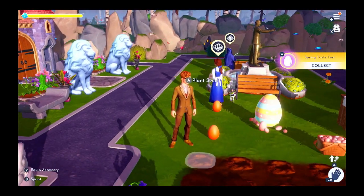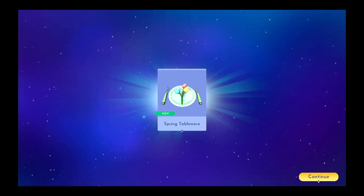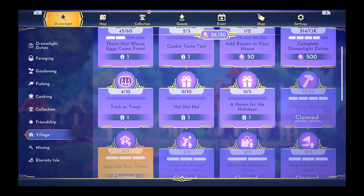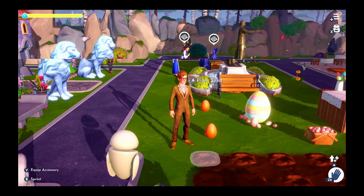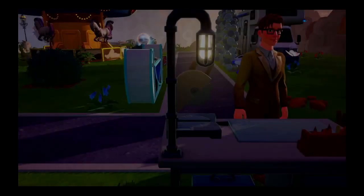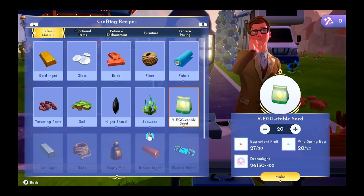Sweet. Very nice, very nice. We got the spring tableware — cool. The only thing we have left is two more things to do for 'that's not where eggs come from'. I don't know how many more I have to plant — obviously I have to plant 15 more to reach 60, but I don't know how much more to get that last one. I'll do 20.